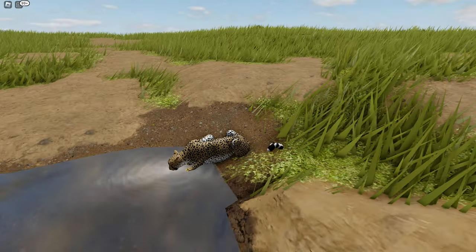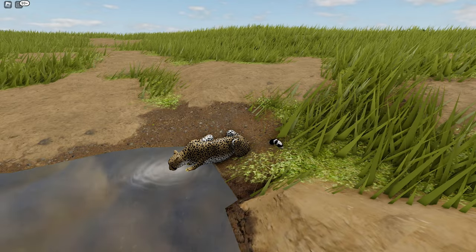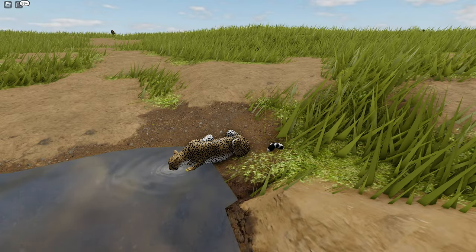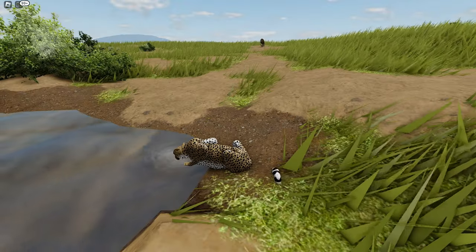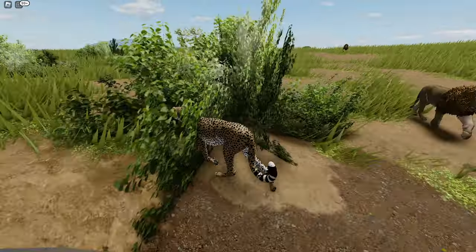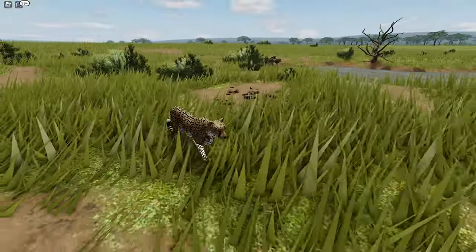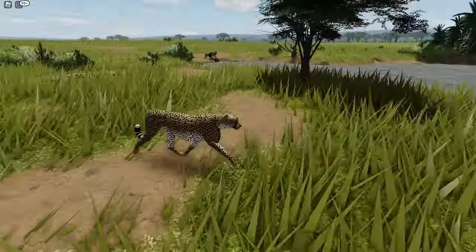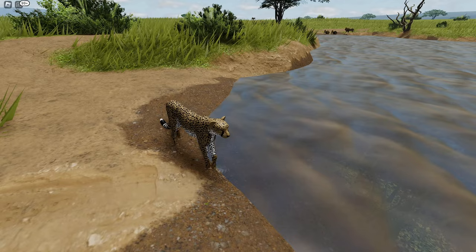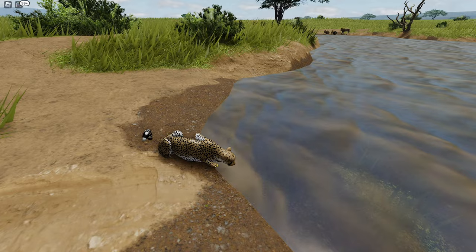I finally found some fresh water to drink and there were no lion prides in sight — for now. Three adult males arrived at the pond, and because we have no chance to fight I gave them some distance. They didn't seem to be the typical kill-on-sight lions I'd come across, so I decided to drink the rest of the water and be on my way.